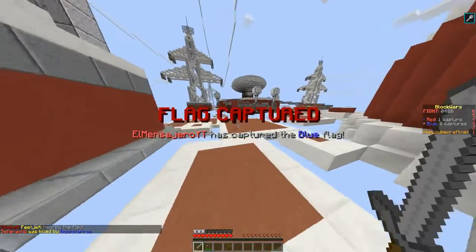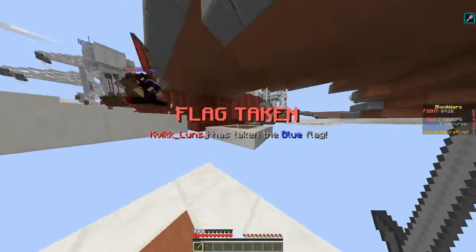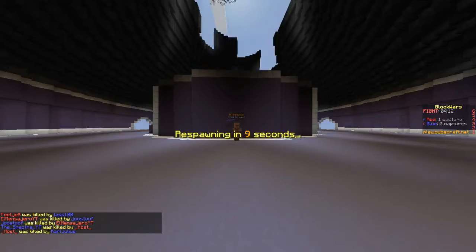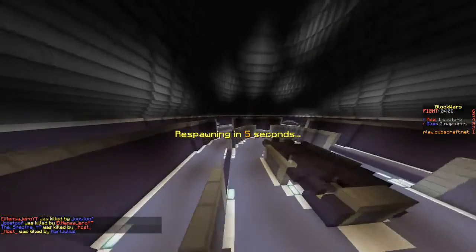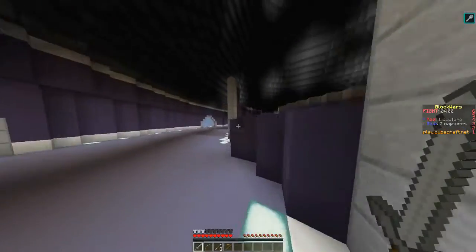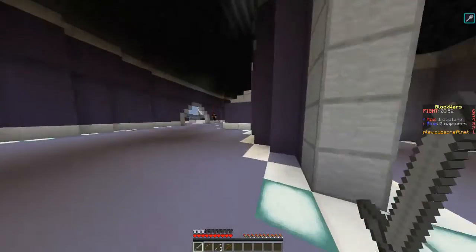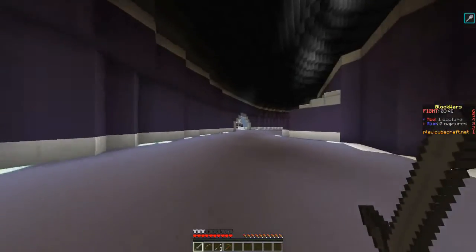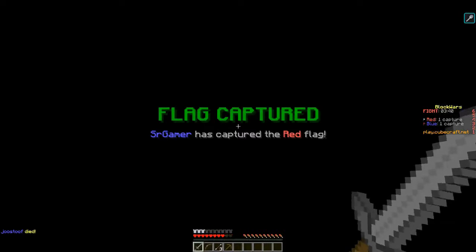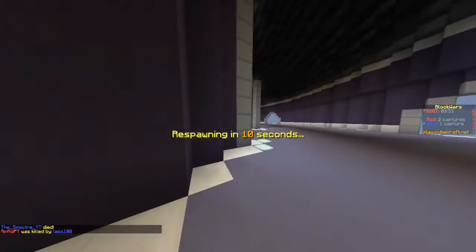Someone's coming down from above. Oh no I fell — so did he. He still has the flag. I'm going to go see if I can find him in spectator mode. They have our flag again. I didn't see the guy with the other team's flag. Oh there he is, there's the flag. I'm going to try and attack the other team — why did I do that? That was a fail.